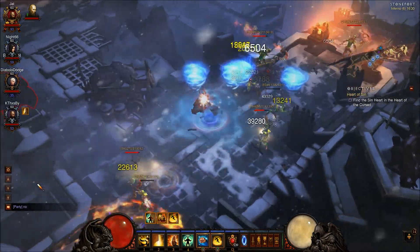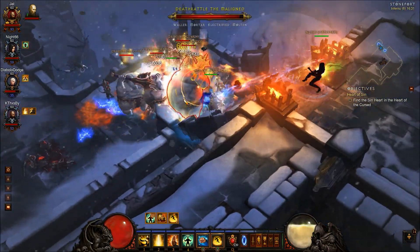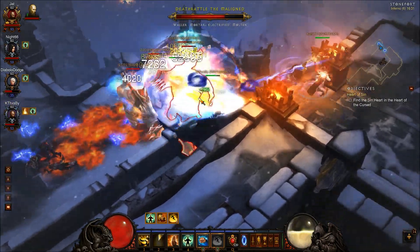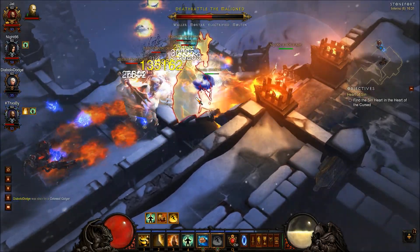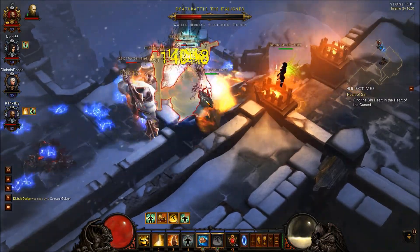Next up we have Exploding Palm with Flesh is Weak. You hit an enemy — a mob, an elite, whoever you hit — and you end up causing a bleeding effect on them. The bleeding effect deals damage, and they also take additional damage for a set amount of time. Another skill that helps me and my friends dispatch monsters much more quickly.